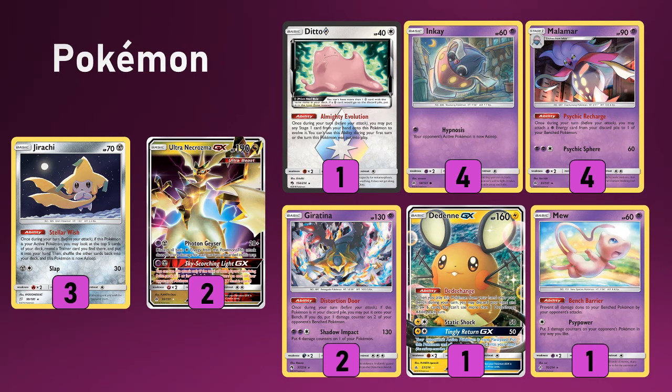Two copies of Ultra Necrozma. He is in theory a main attacker, but you'll only really use him a couple of times, so you get away with just playing two copies. He's a Dragon-type 190 HP Ultra Beast. With Photon Geyser — 20 plus 80 for each basic Psychic Energy you discard from him — you're really trying to ramp that damage up. Two basic Psychics is enough to get through to Dedenne GX. Then it's about using Psychic Recharges, Malamars, and Beast Ring to get through those tag team threats. Or just hope your opponent can't find Custom Catcher combos while you power him up on the bench. There are some decks not playing Customs, giving you free reign to max out your Ultra Necrozma over a couple of turns to take big swings.